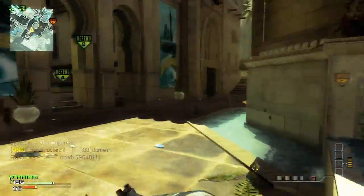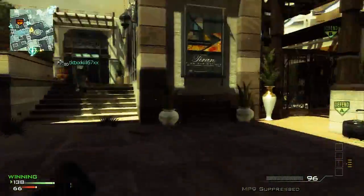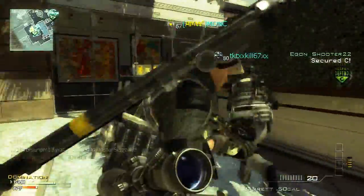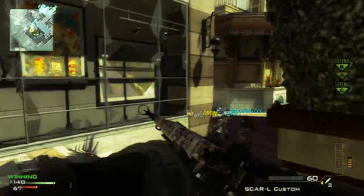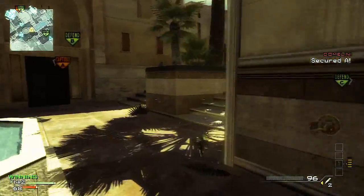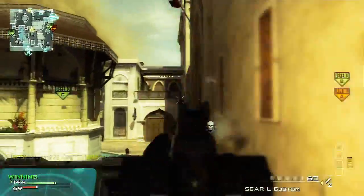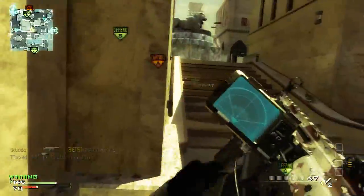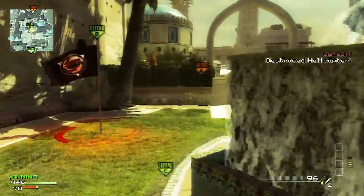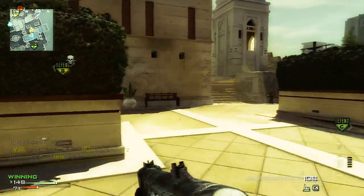I'm trying out different color palettes to see what suits different maps, because every map has a different tone. You have the light futuristic tones like Oasis, and then you can go to a very dark tone like Downtown. Feel free to give me some constructive criticism or positive feedback on that.